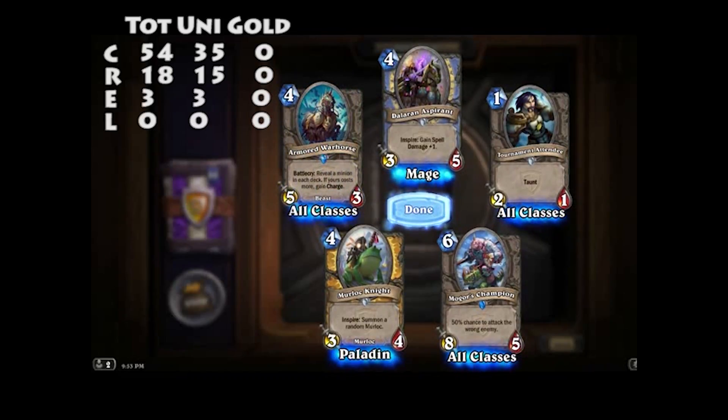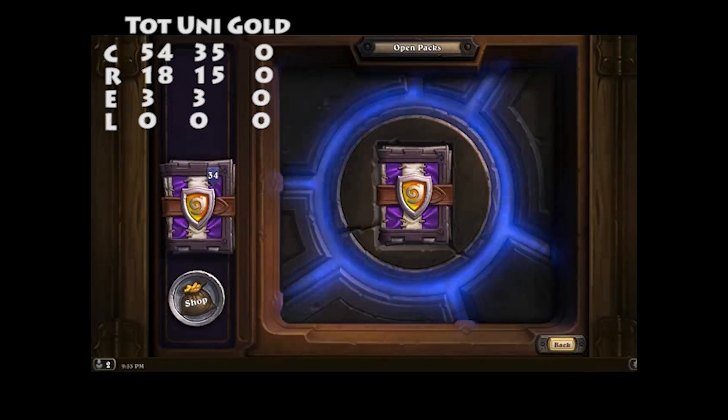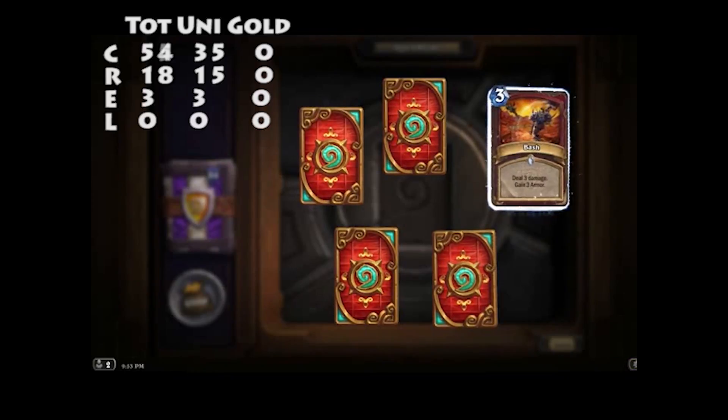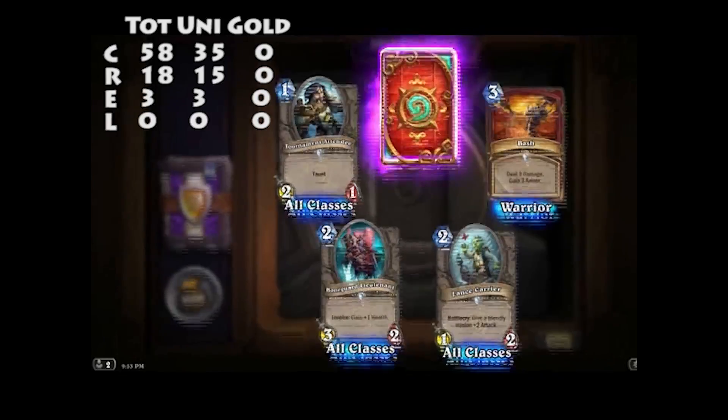Armored War Horse — reveal a minion in each deck; if yours costs more, gain Charge. We've got another Epic. Another Bash, Lance Carrier — got one of those.